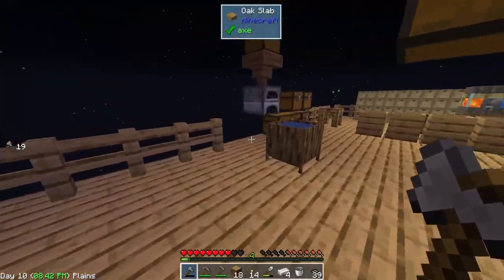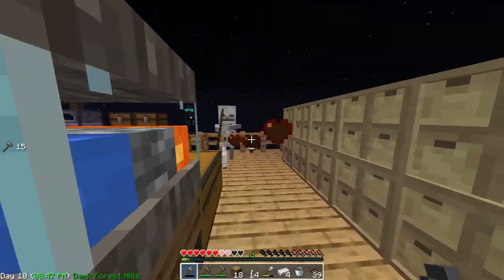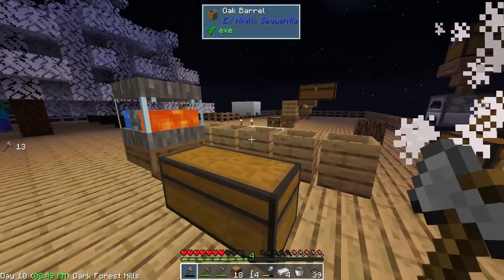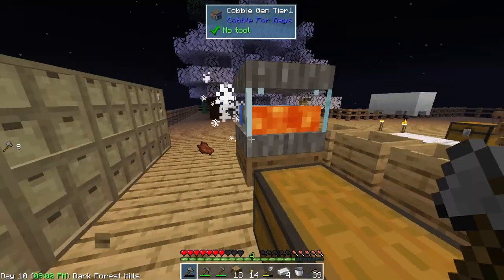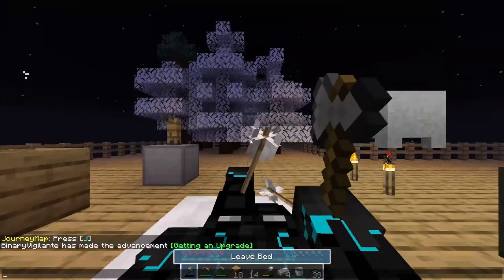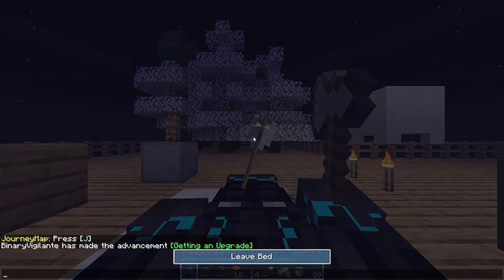We are under attack - this is why I need that feral lantern because this is an issue. What did I just get? Oh no, we have a creeper on the island - this is bad.